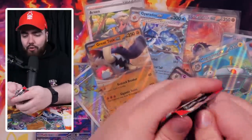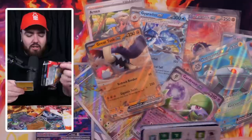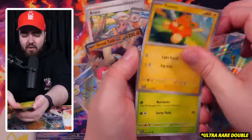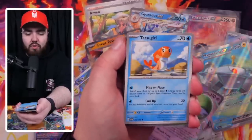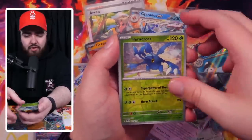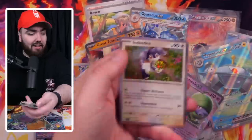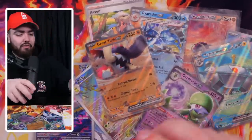Three packs left — just three already. I've flown through this, but I couldn't be happier with how this booster box has gone. So many different pulls, and there are so many more cards still to pull — the Gyarados Special Art Rare, the Miriam. So keep watching the channel and make sure you subscribe. Next pack: Heracross, Rotom, and an Indeedee — another debut holo in this video.